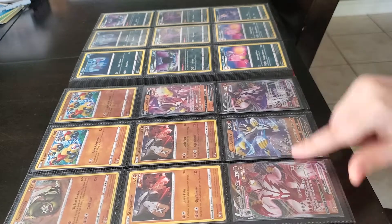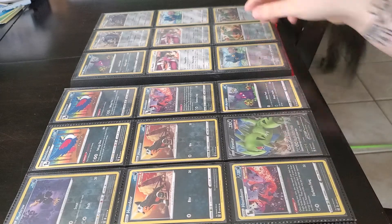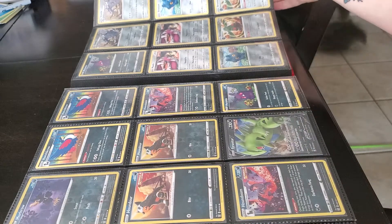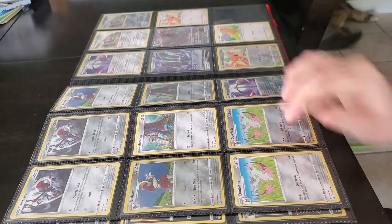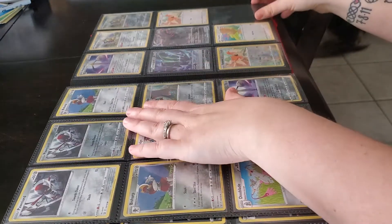We have all the Urshifu V's and V maxes, the Tyranitar V, and then the Corvinite. And here's our spot for the reverse Firo.